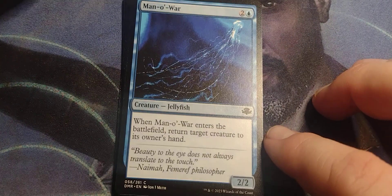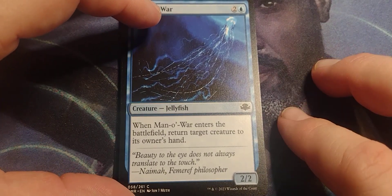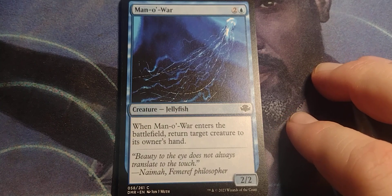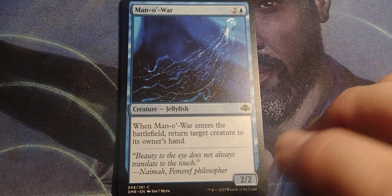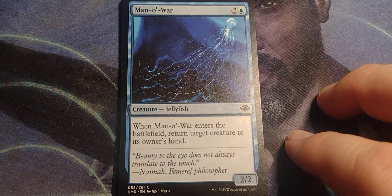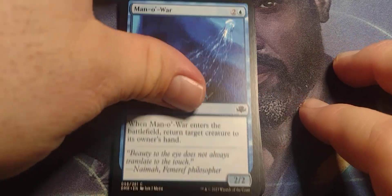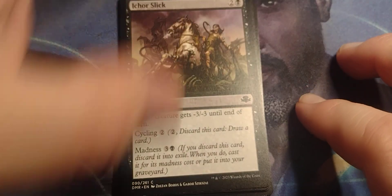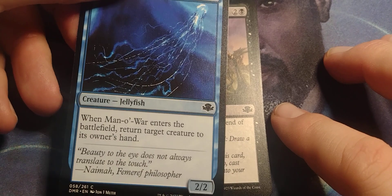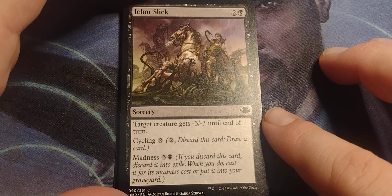Man O' War. That sounds like something a Midwestern person would say — like, 'Ah, for the love of Pete, Man O' War.' Two and a blue, Jellyfish, 2-2. When Man O' War enters the battlefield, return target creature to its owner's hand. I think that was from Urza's. Became a very popular card because, you know, it's a free bounce spell. This would be nastier if there's an enchantment where all creatures get flash.